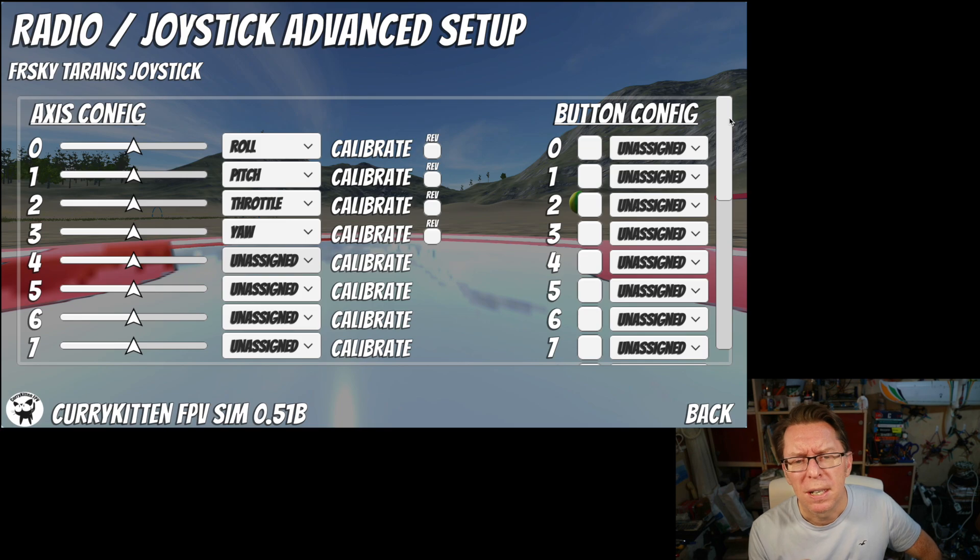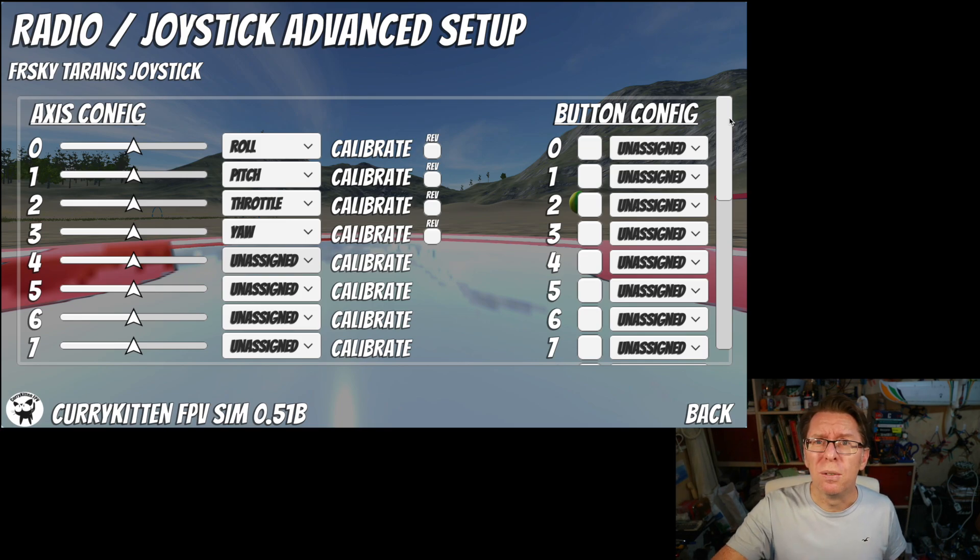I had a word with the Rewired developer because I know at a low level he can get the actual number of proper axes and buttons. I asked if I'd be able to access that via the API, but he didn't want to change it because he thinks the way I'm doing things here is fundamentally wrong and the way he does it in his examples is fundamentally right. I disagree with that. So at the moment you might just have to cope with the fact there are more axes and buttons listed than there should be. Sorry about that.